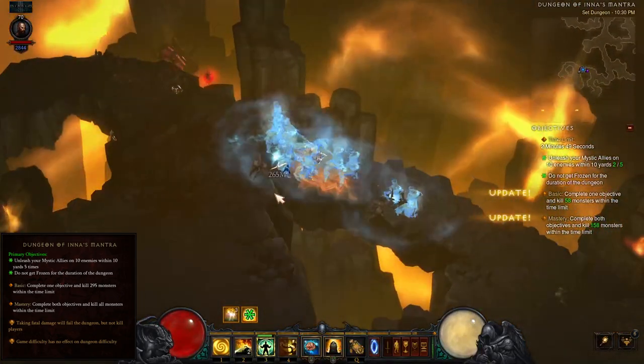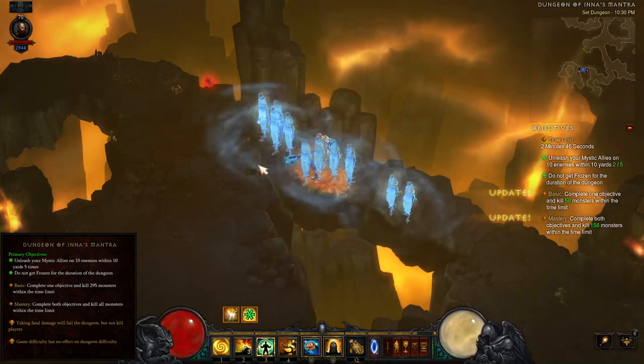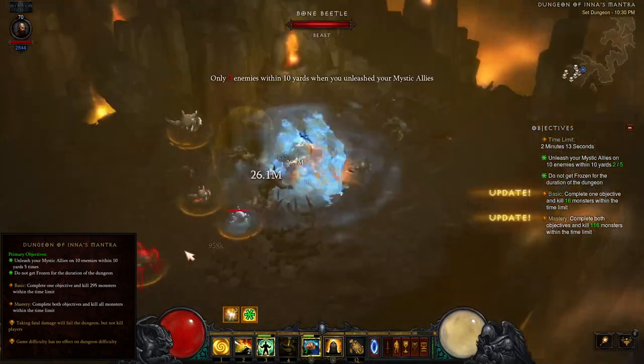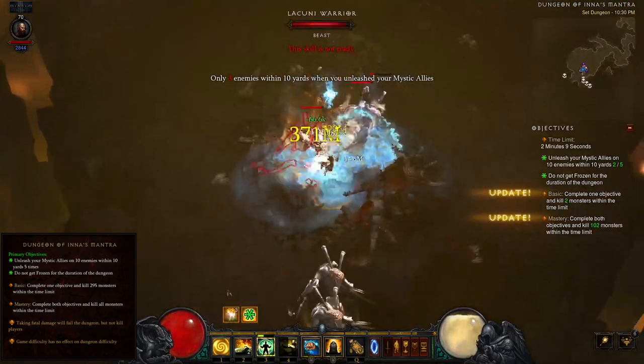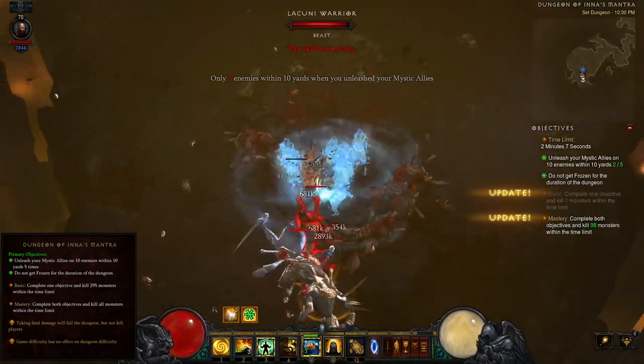You'll also want to back away after you've completed a grouping attempt to allow time for your summoned Mystic Ally companions to despawn. If you charge into a new area with a full force of 10 Mystic Allies, they will obliterate everything in their path, ruining your next grouping attempt.